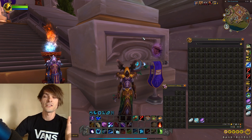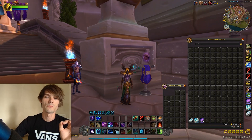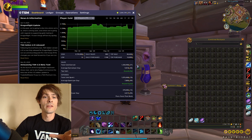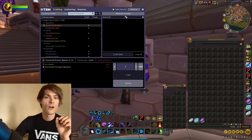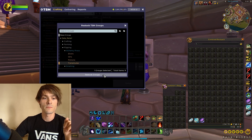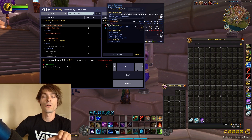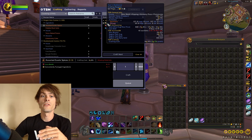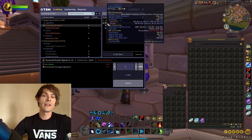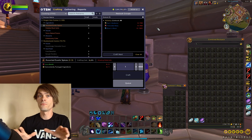What I've been focusing on for standard crafting and relisting on the auction house is making use of my transmutation procs. I sorted this out within my TSM so when I go into crafting it will calculate how much gold I can make with my transmutation. I go to restock, select my transmutes, press restock, and it tells me how much to craft based on the region average daily sold — a little bit over that daily average.